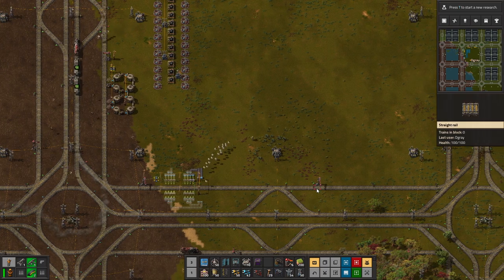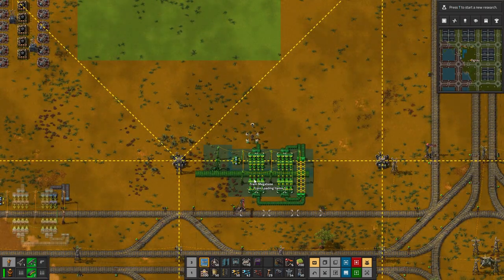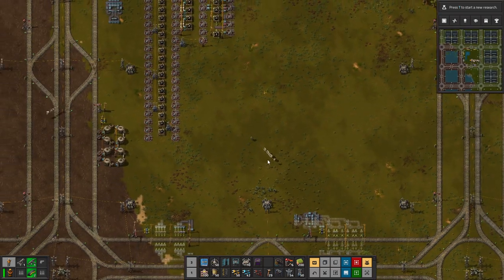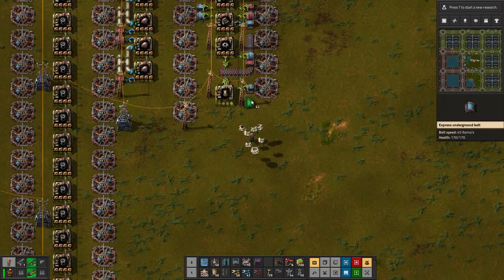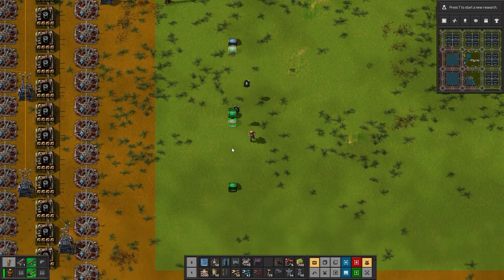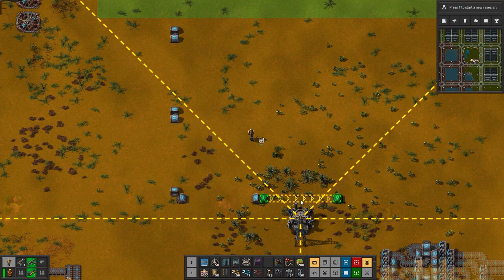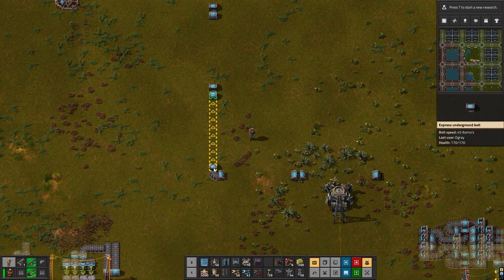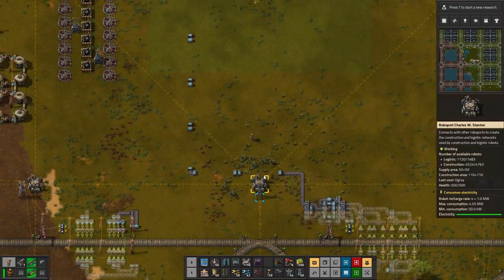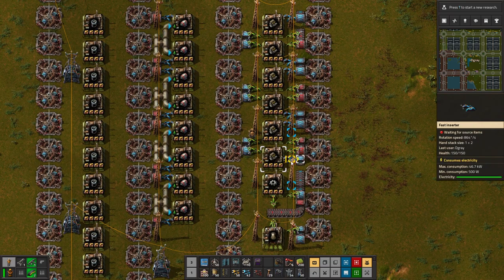Then we can just get iron in here and it can go up. Let's just do iron there — that's fine. Let's just drag the iron — just one line because we know that's enough. About one line going up this way. That is the iron solved. Outputs go up here and this side outputs as well.